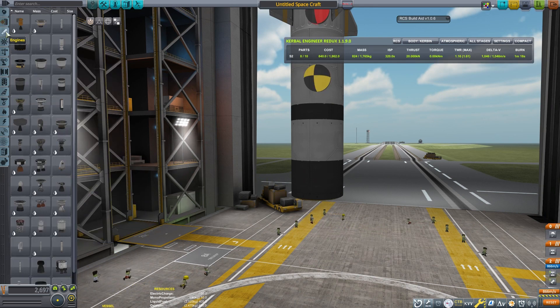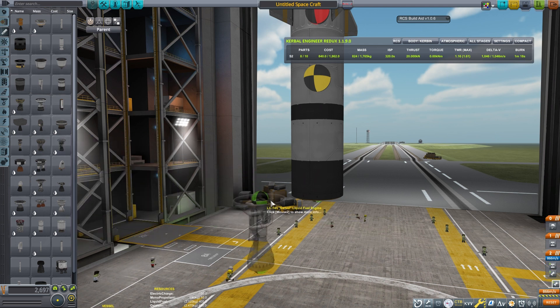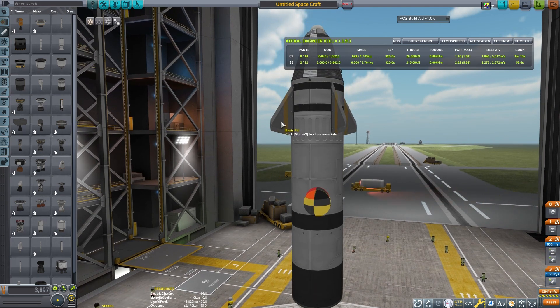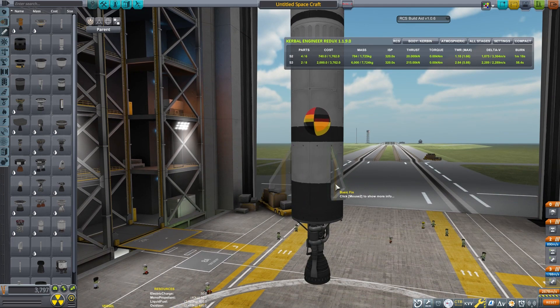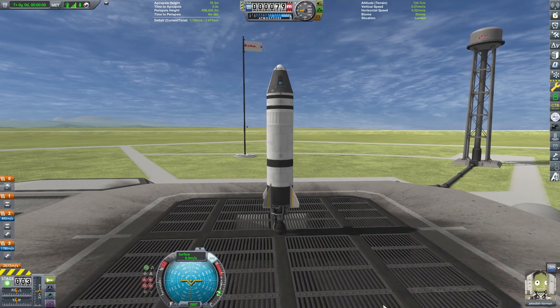Also, let's go ahead and switch out this engine. I have the Reliant engine on there — it's a nice engine, but let's put the Swivel on there. The Swivel has a little bit of gimbal, which will allow the rocket to steer better. So when we move these fins down and use an engine with some gimbal, the rocket will be able to correct itself and we should have a lot more stability.